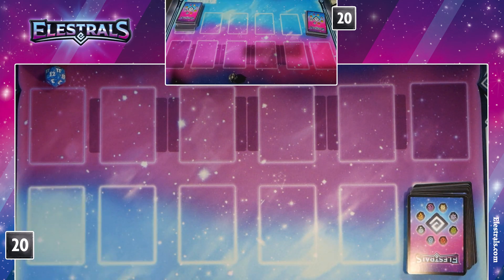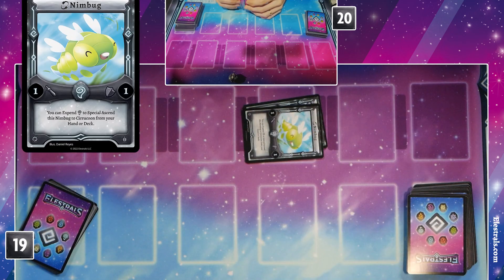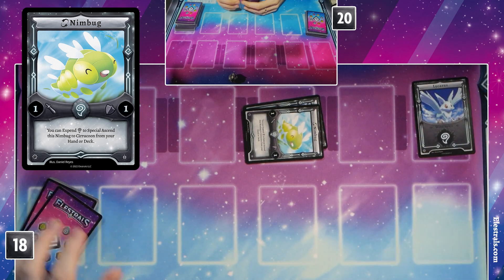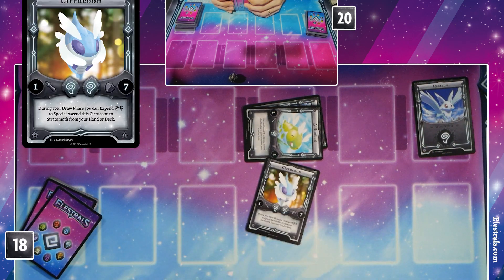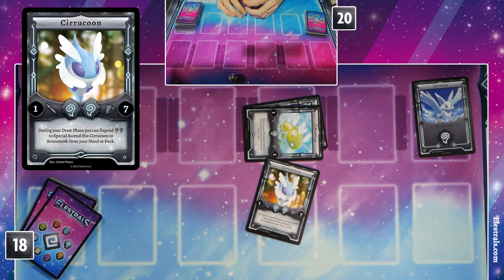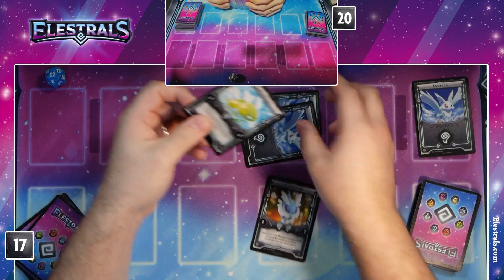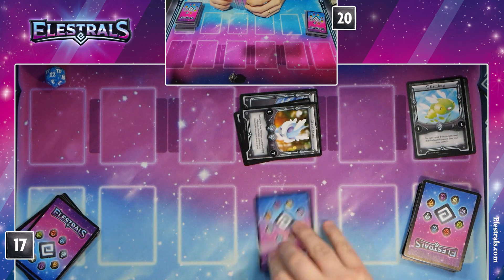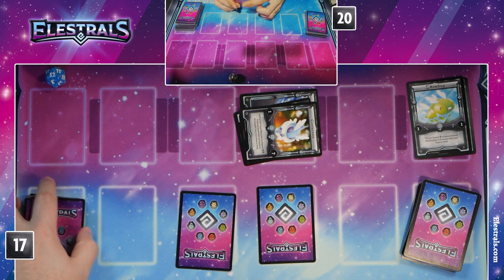I'm going to kick this off with a Wind Spirit to enchant my Nimbug. Then I'm going to activate Nimbug's effect to expend and ascend into a Siracoon. Love the speed. I'm going to have my little Siracoon chill in there, set this face down and this face down, and that is my turn.